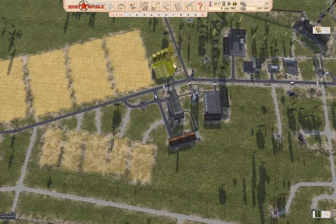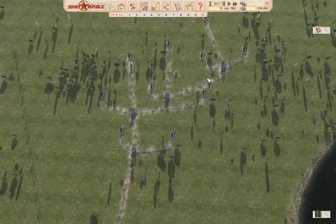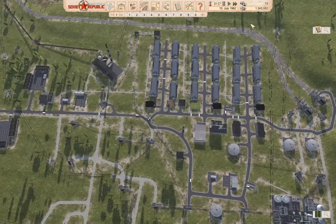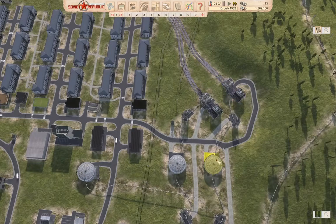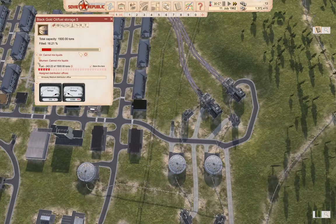Welcome back to Workers and Resources: Soviet Republic. Last time we got a couple of farms in place and did some work with another oil field. Now we've mostly got the money situation sorted out, and we're exporting stuff at a rate where we're at least breaking even — actually breaking ahead.